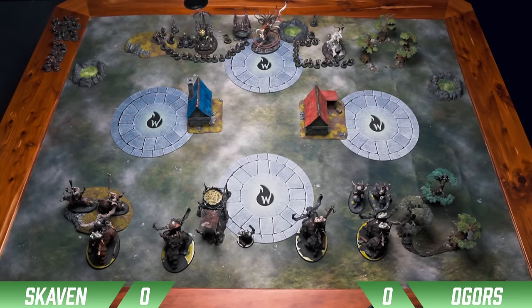This is what deployment looked like, and after we deployed, he looked at it and decided to give me the first turn. Typically with the Stonehorn style of list they want to go second, they want to double you, and just end the game right away. So that's his hope here, but we'll just jump into it.